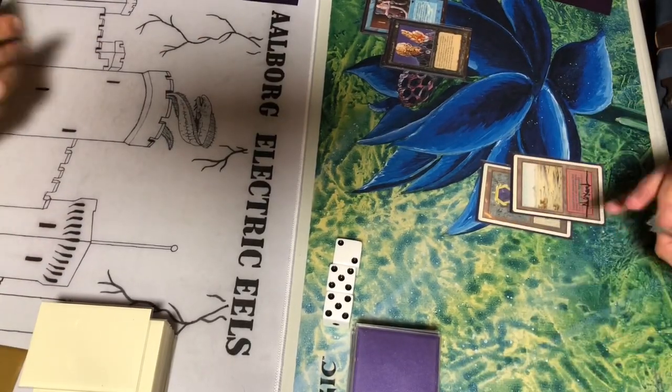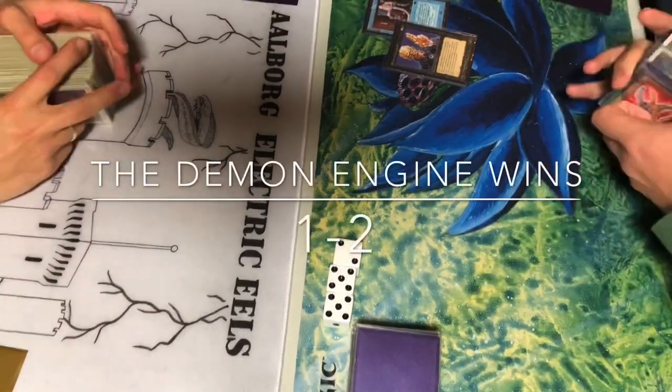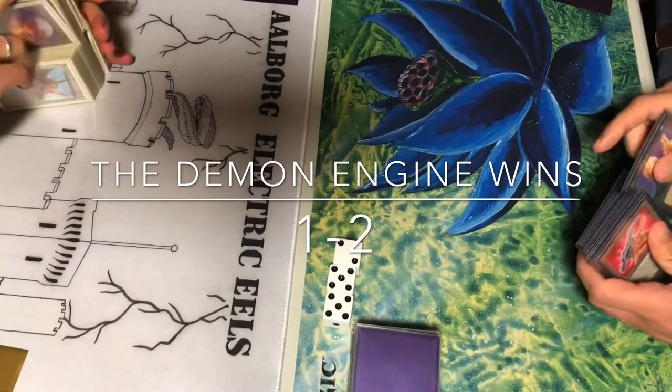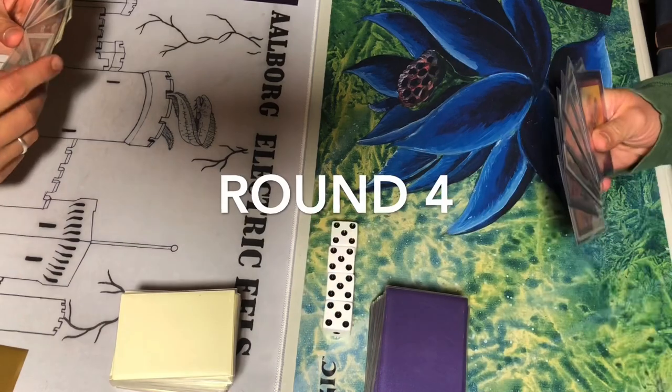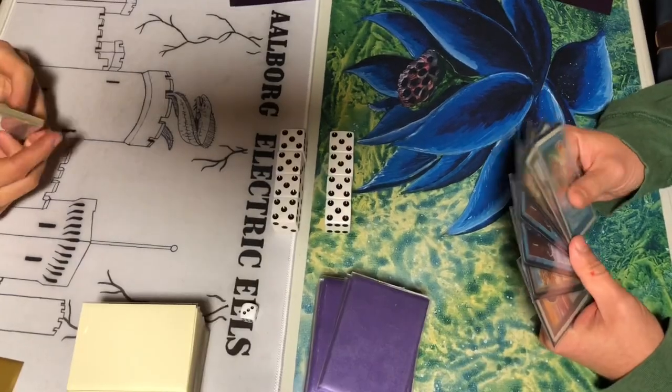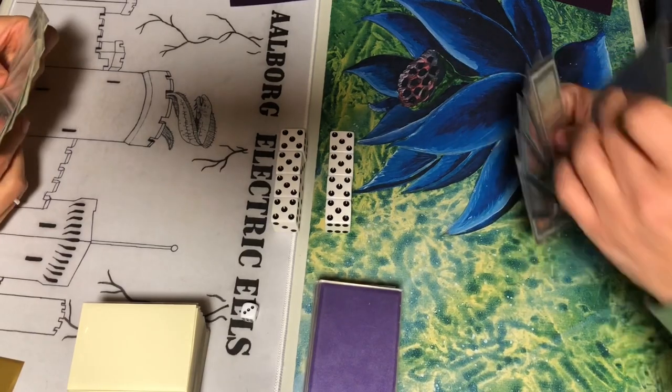Yagmoth Demon — such a brutal demon coming over and winning the game. That was the Demonic Tutor target. So it's two to one, and we're starting off with the fourth round in this best of five.